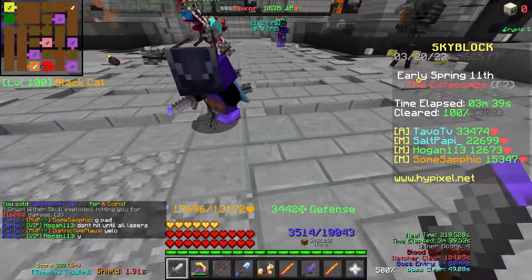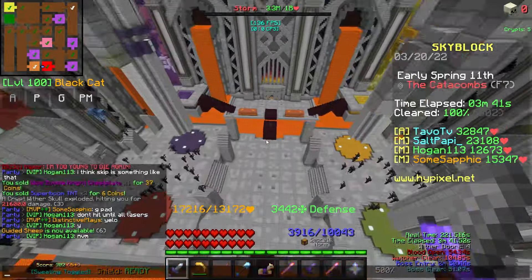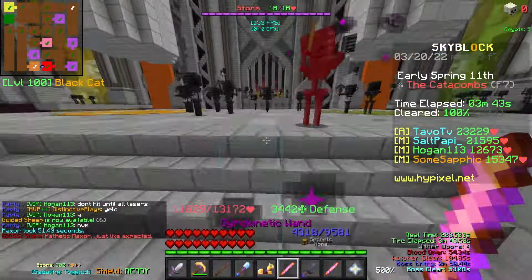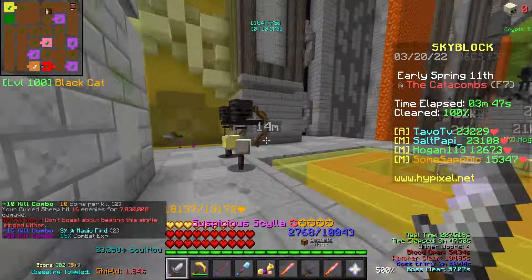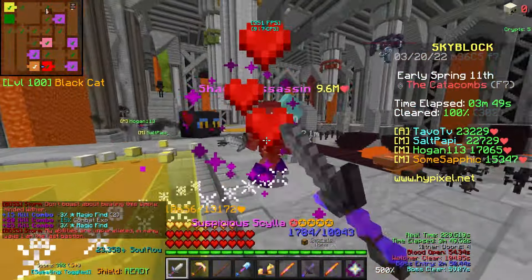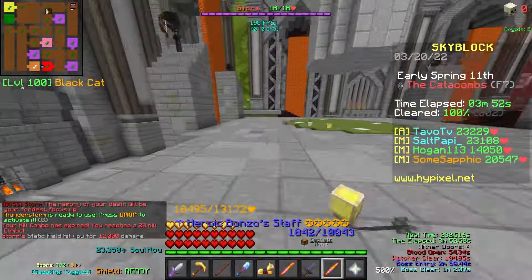Once you finish phase one, you're going to drop down into phase two where you will be fighting Storm. Your job until Storm starts to count down is to clear out as many Wither Skeletons as you can, so your patters and crushers can both do their job at maximum effectiveness.